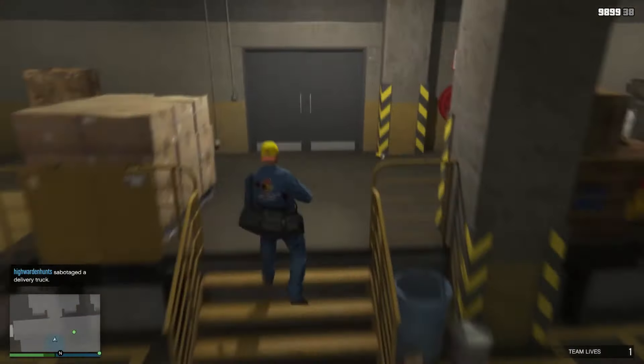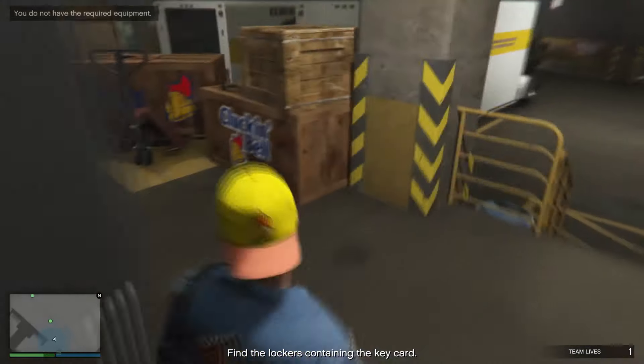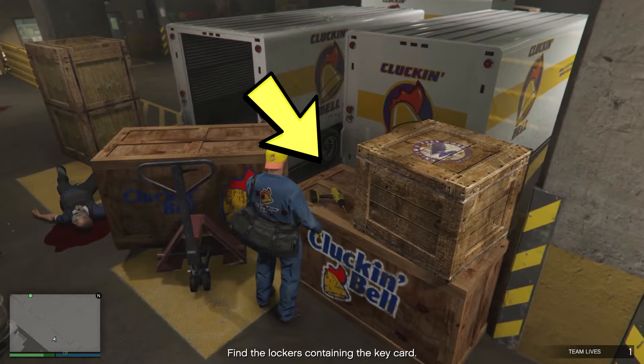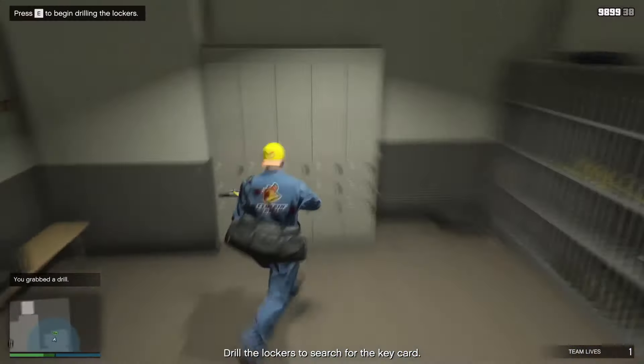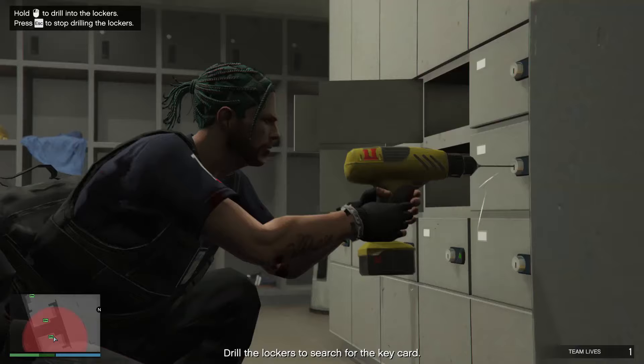Next, you just have to sabotage the vehicles by interacting with them. Once you sabotage them all, go to the locker room where you have to find a way to unlock the lockers. Head back outside to the compound right on top of these boxes — there'll be a yellow drill. You can use the drill to unlock the safe and find the key card which is needed for the finale.